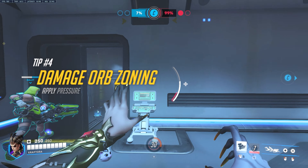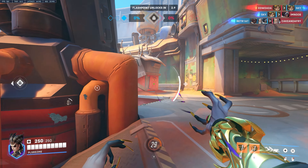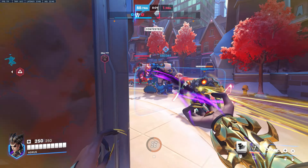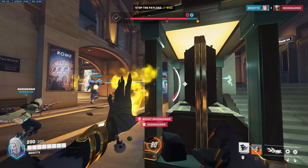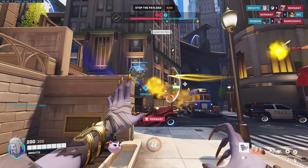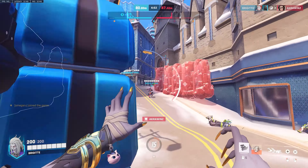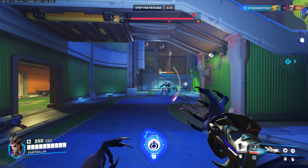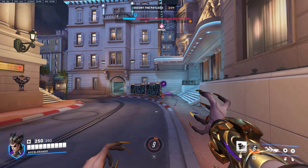The fourth tip is to use your damage orb to zone your enemies. Apply pressure on areas where enemies are going to walk into — whether it's a choke, the control point, or the payload. Throw your damage orb in zones your enemies are trying to control: if they're setting up on high ground, throw it there to pressure them and possibly get a pick. If enemies are low on health and escaping, use your damage orb to zone off their escape routes. Also try to aim your damage orbs slightly above eye level so enemies can't easily deflect or absorb them.